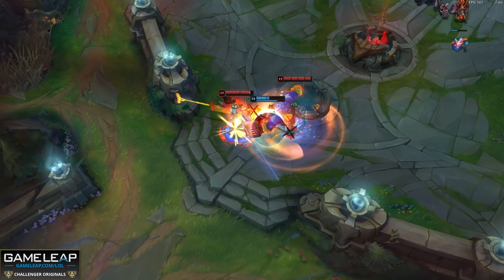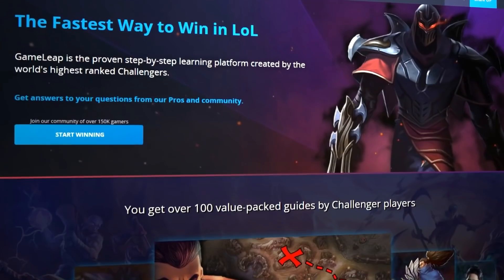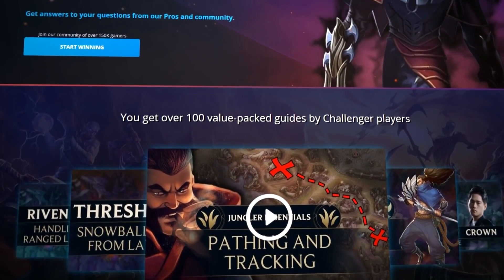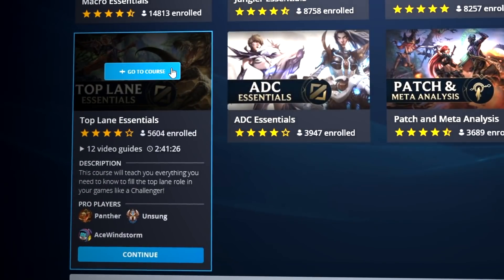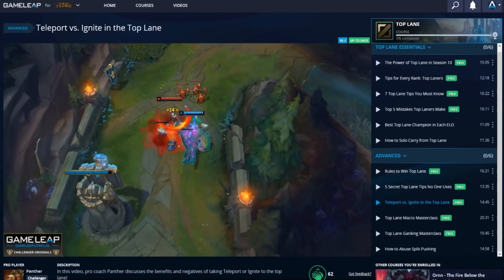Now if you want to improve and win and climb and impress your parents, you have to make sure to check out the GameWeep website for all that exclusive Challenger-tier content that has helped our subscribers smash their way out of Elo Hell. It's time to join up yourself for more of the Jizz and for that LP — links down below.